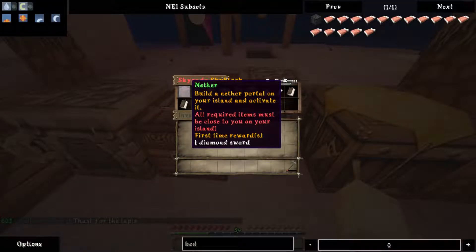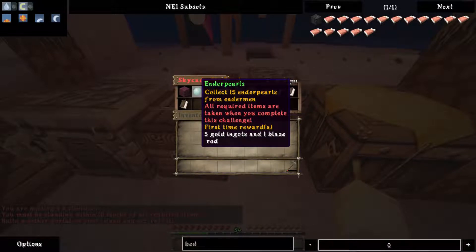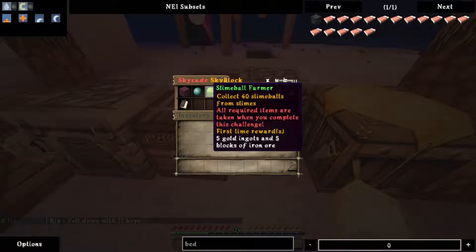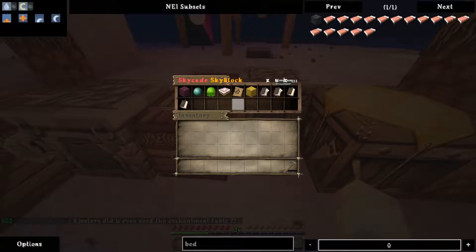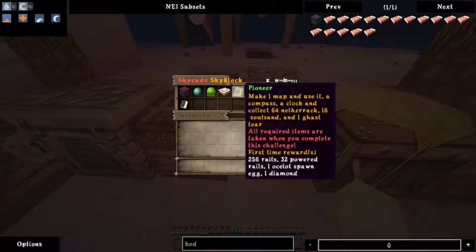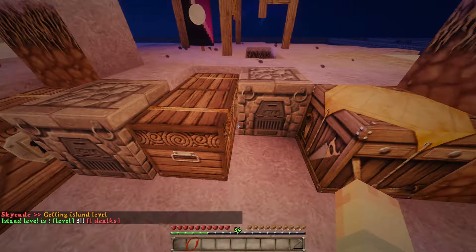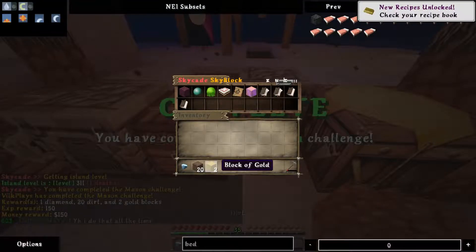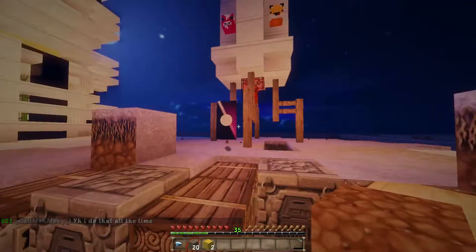Nether: build another portal on your island and activate it — we have done that, though we'll probably have to activate it again. Collect 15 ender pearls from endermen. Slime balls — unless we change our biome to a swamp; that is a thing, I think that's a biome we can do. Baker: bake five cakes and five pumpkin pies. Make one map and use it. We also need a compass, a clock, and 64 netherrack, 16 soul sand, and a ghast tear — we'd have to buy a ghast tear. Mason: reach island level 150 — I think we do have that. Woo! Two blocks of gold, dirt, and diamond. Gold is good — gold, emeralds, and diamonds, and when they're in block form they can raise your island level if you place them.